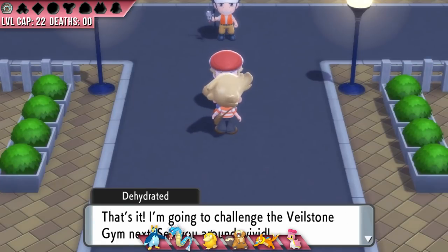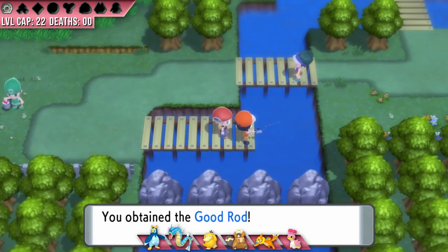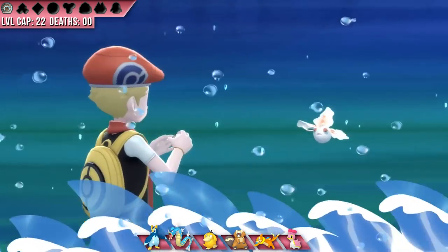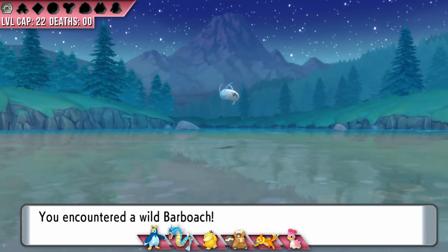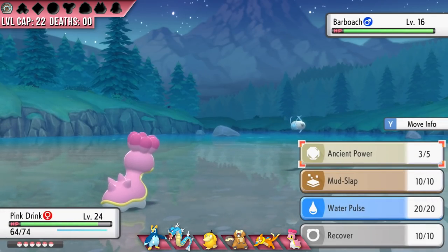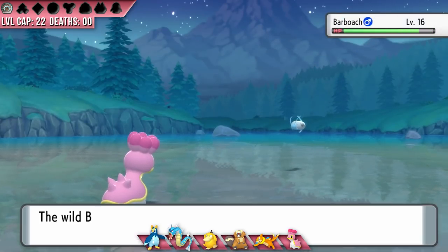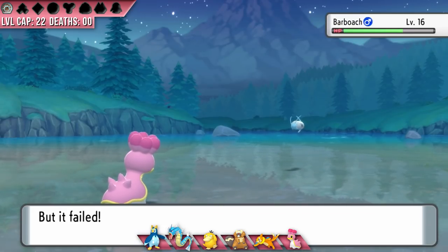Heading out of Hearthome, I grab the Good Rod which unlocks a ton of encounters for me. One: a Goldeen on Route 209, and I name her Sprite Zero. Two: a Barboach on Route 208, and I name him Black Coffee. I thought it was way more encounters than this, but I just watched back the footage and that's it for now. We'll add more to the list later — remember that number, it's two.